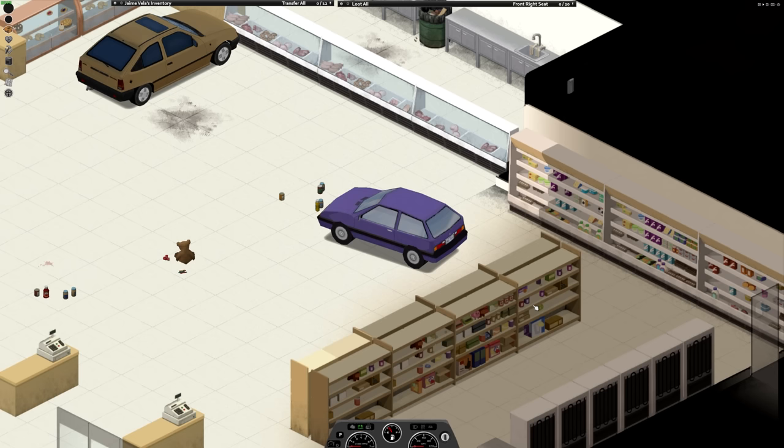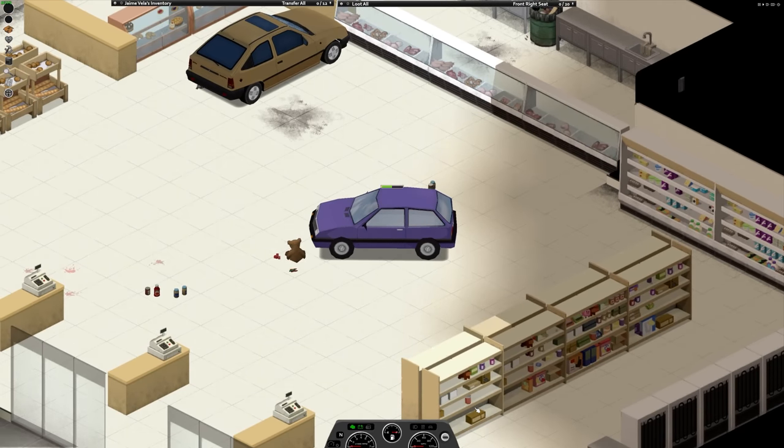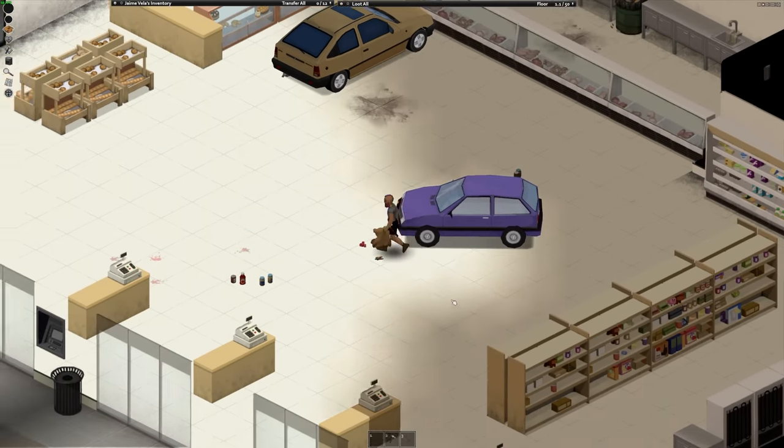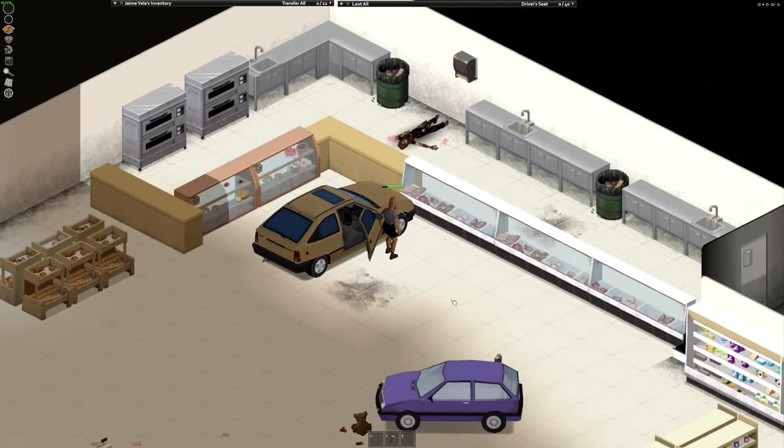The cars in Project Zomboid have no animations. What about that car I just drove in with? That's a car from a mod. All the way back in August 2022, build 41.73 came out. In that build, they changed something about the cars, and that included a trap.